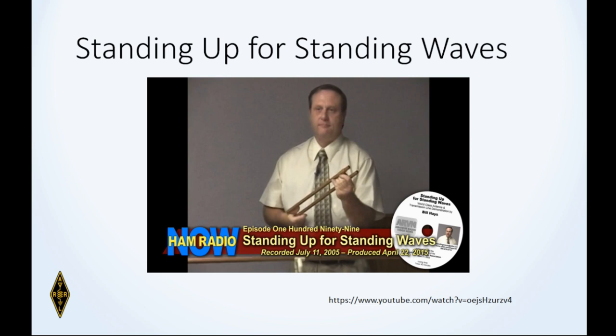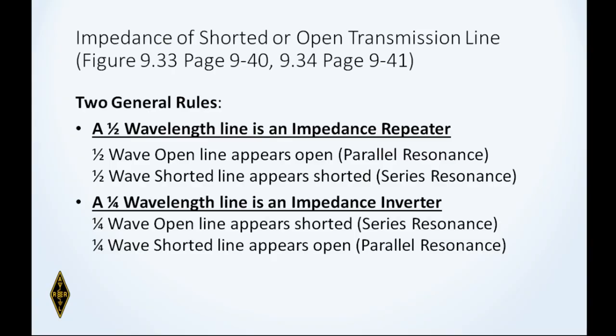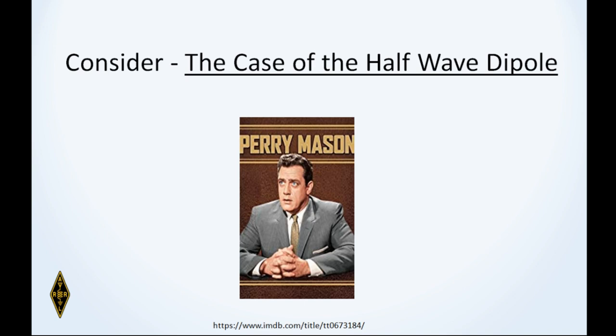Standing Up for Standing Waves — an episode of Ham Radio Now — is highly recommended viewing. Two general rules: a half-wavelength line is an impedance repeater. If you have an impedance here and exactly a half wavelength of coax, measuring at the other end gives exactly the same number. A quarter-wavelength line is an impedance inverter — if you've got low impedance and a quarter wavelength of line, you'll have high impedance at the other end, or vice versa.